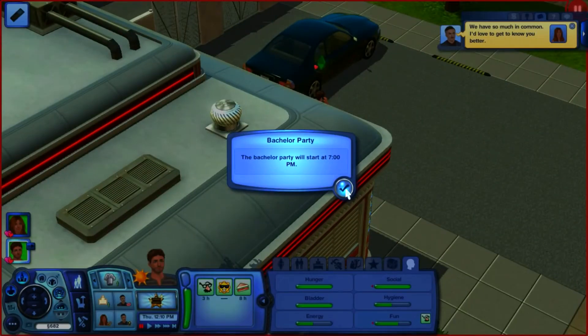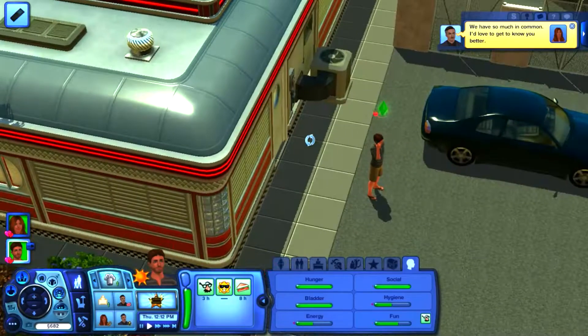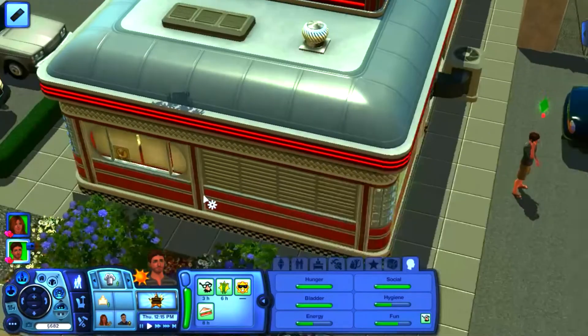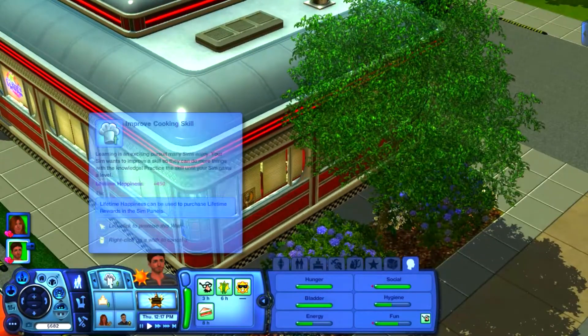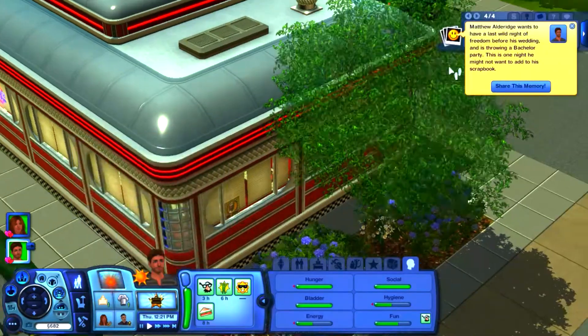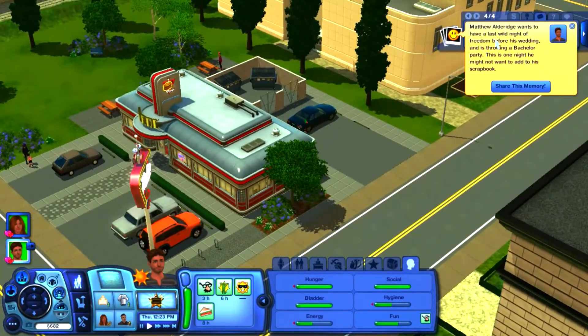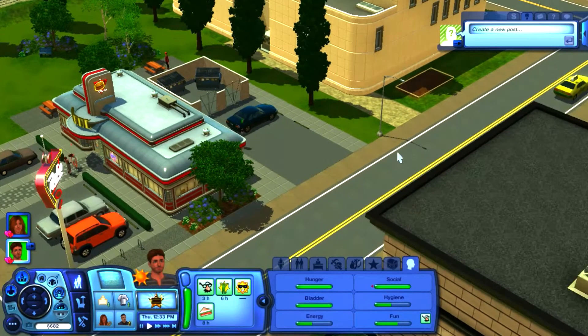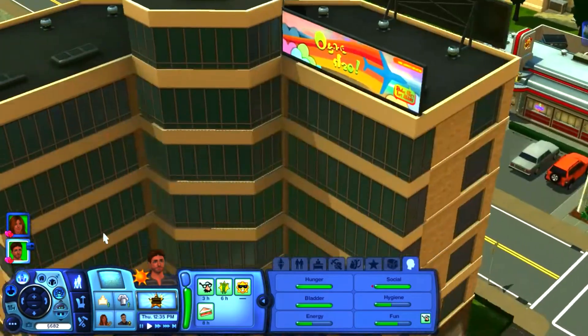The bachelor party will start at seven. Not Nick Alto hitting on our soon-to-be wife — he's like our best friend at the moment, please don't do that. The game prompt says Matthew Aldridge wants a last wild night of freedom before his wedding and is throwing a bachelor party — this is one night he might not want to add to his scrapbook.